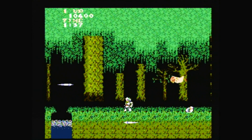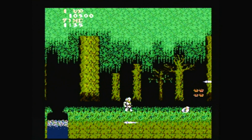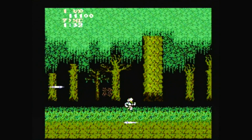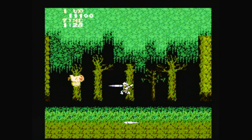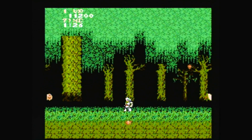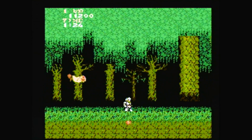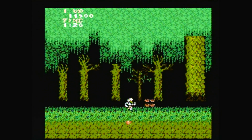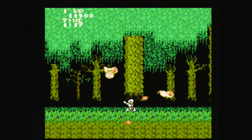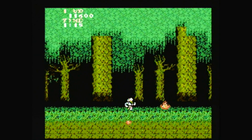So you control the knight, Sir Arthur, and during a nice evening hanging out in the graveyard with Princess Prin Prin — without any pants on — she suddenly gets kidnapped by Satan. That guy is always causing trouble. So sorry Arthur, it looks like you're gonna have to put your armor back on and save her, but it might not stay on for long.